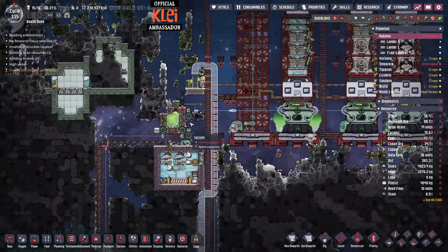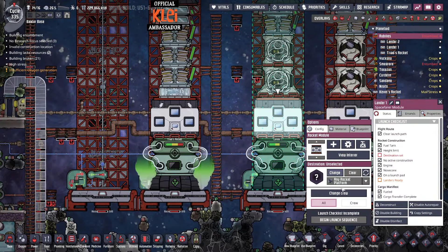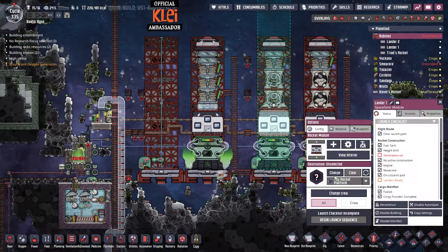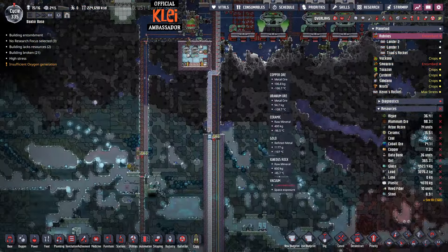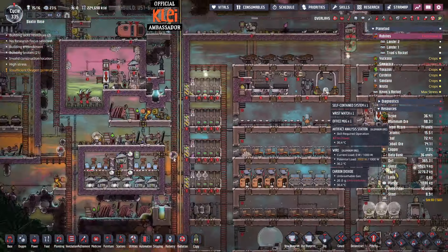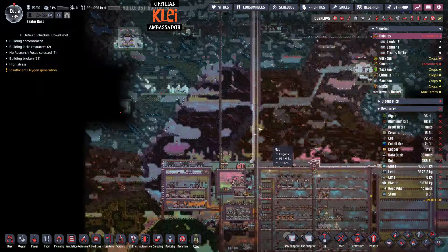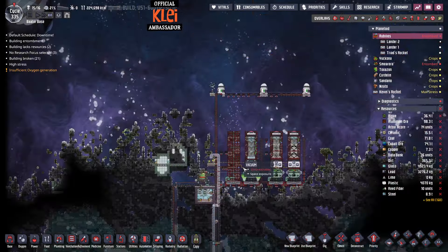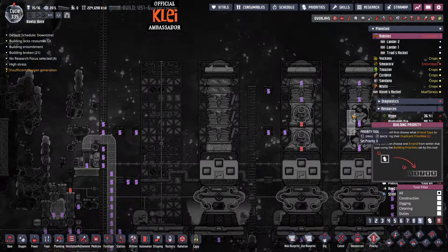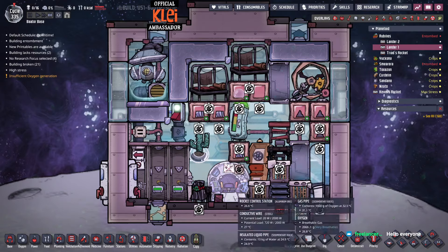I should automatically request some more radbolts, which is good. We'll change the crew - take that control off, put Ben in. Because Ben is a digger. Hopefully they'll then also grab the artefacts automatically and spit them out over here. So our self-contained system is there. Then we'll just restock up on trailblazers. We may only need one of these - I may have gone overkill.